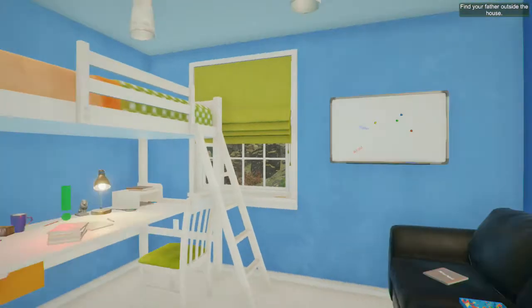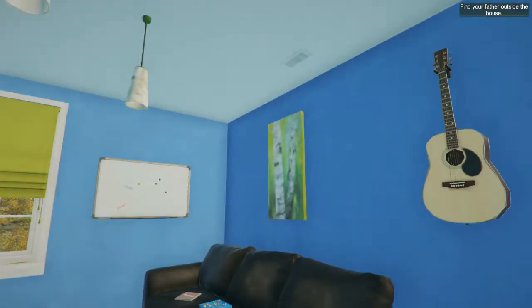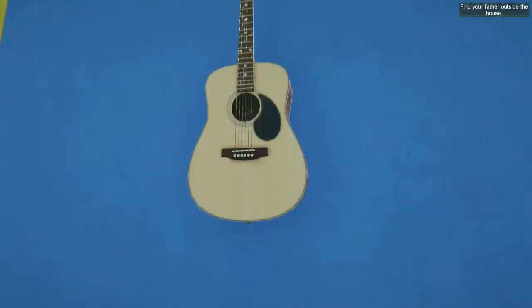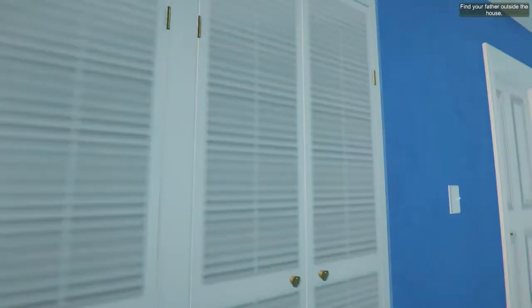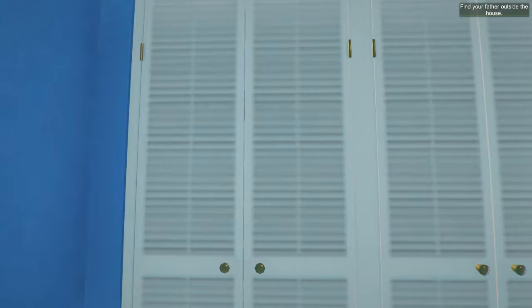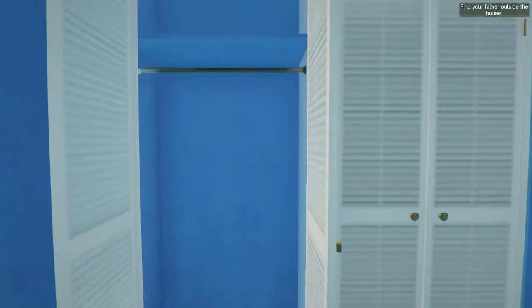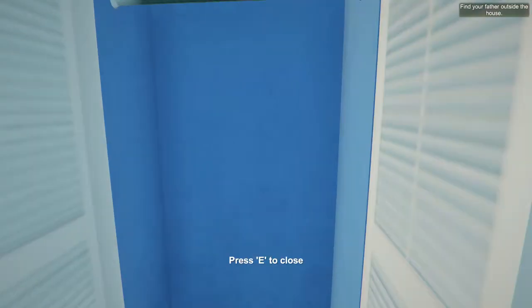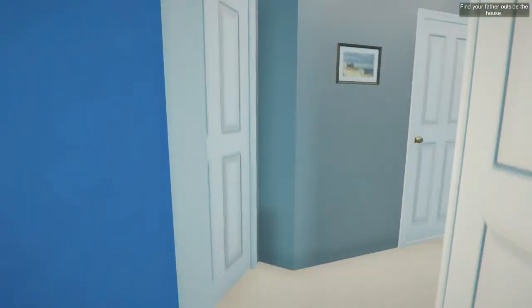All right, so we need to find our father sitting outside. This is our room, I guess. I did try to interact with these things, but they didn't have anything in them. Like you can open these closet doors, but they're empty and stuff. So yeah, I guess I could also just kind of show you guys around the house. I didn't find anything that you could really interact with, but I mean, I'll show you guys.